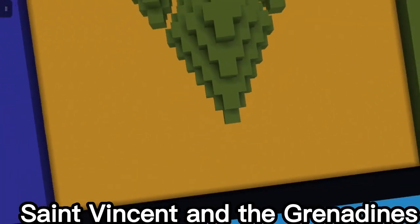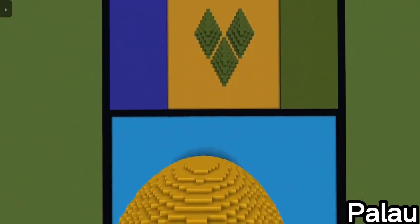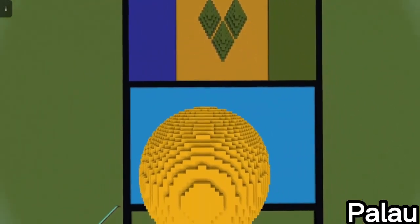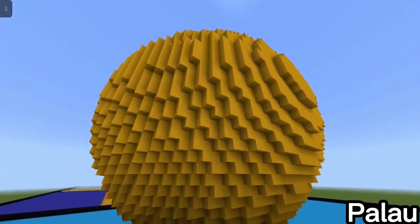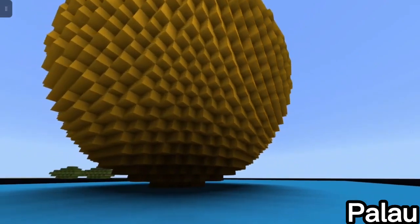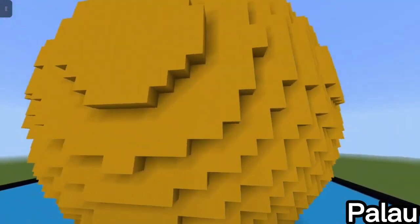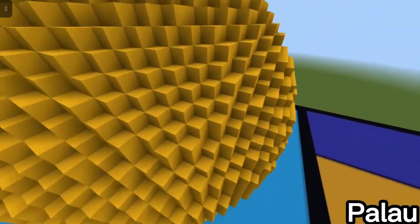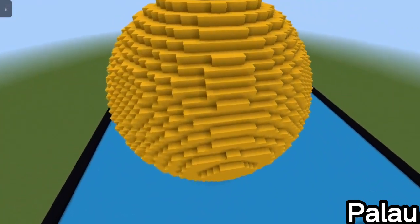Finally, the last flag — Palau. I made it simply by having a blue background and then a yellow sphere — the same sphere I used for Japan but with a different color. I made this one off-centered because I noticed the actual flag's circle is off-centered, so that's fun.